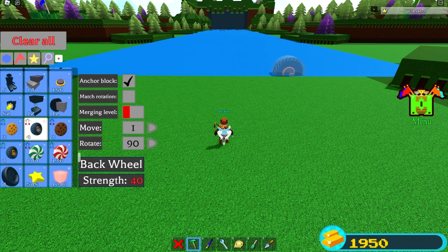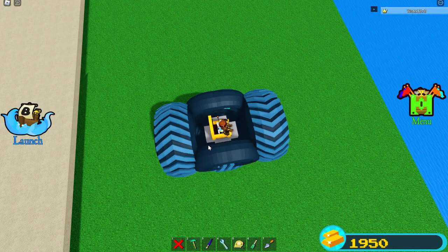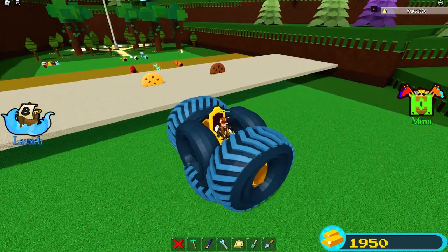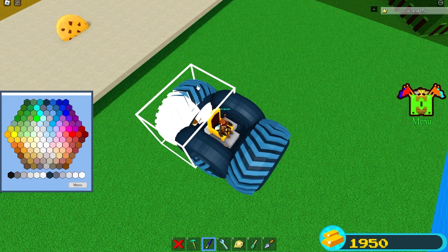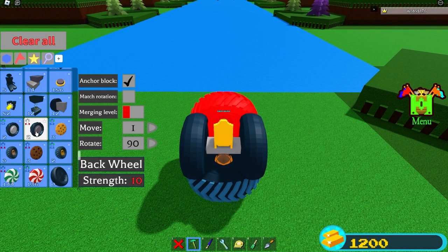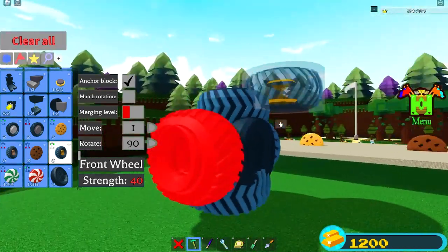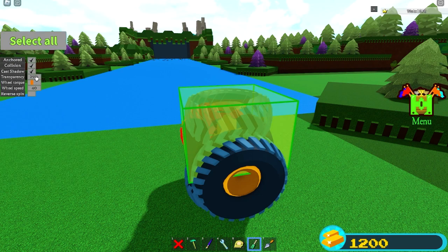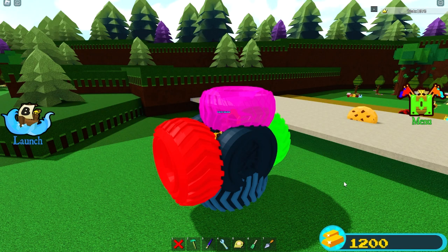I'll see you in a few seconds when the build is done. And here it is — this is the strongest boat you can have in Build-A-Boat for Treasure, technically, with over 480 hit points of damage, not including the throne. I think it's 480 exact. This thing could take a beating. We'll give it a nice coat of paint to make it look slightly nicer. I also added a little top protection with some transparent blocks just so y'all can see me. You could say this is the strongest boat in Build-A-Boat for Treasure.